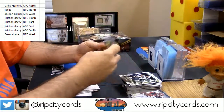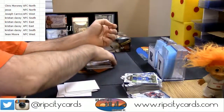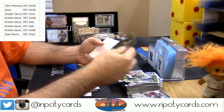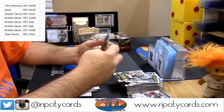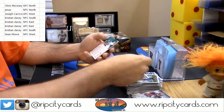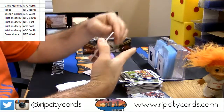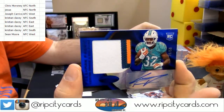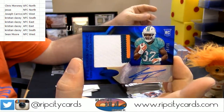15-16 limited basketball, full case or four-case random teams. You're welcome, Mayor Adam West. Number 94, 30 out of 53, color rookie patch auto — Kenyon Drake for the Miami Dolphins and the AFC East.